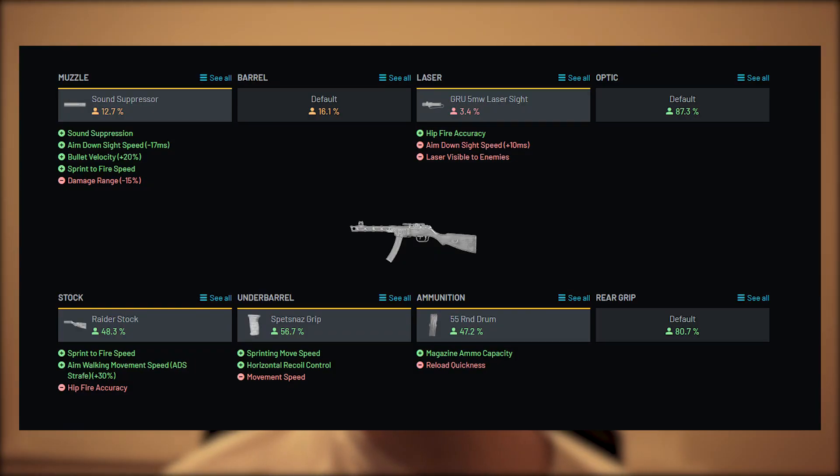For your PPSH attachments, you're going to have your sound suppressor, no barrel, your Spetsnaz grip, your GRU 5mW laser sight, your 55-round drum, and finally your Raider stock. The reason for the sound suppressor is because this is the new suppressor and it's basically just better than the GRU up close because you don't need that much bullet velocity.